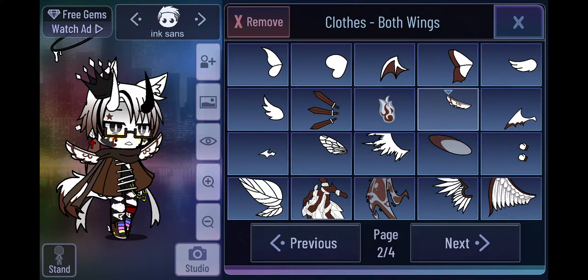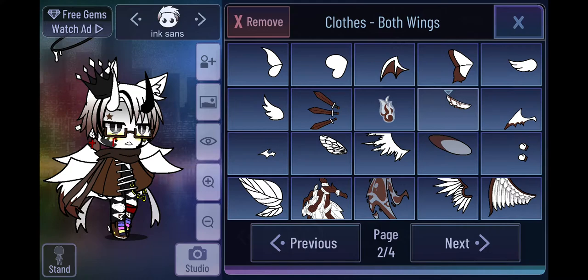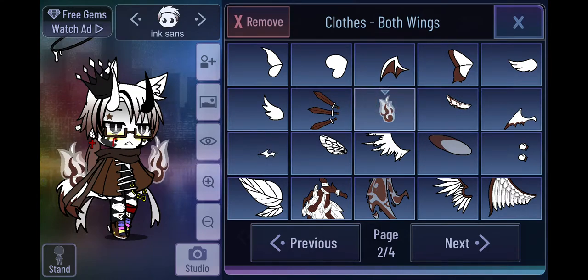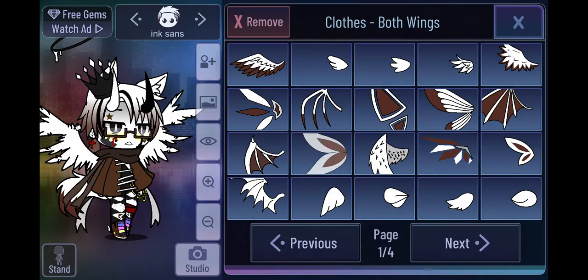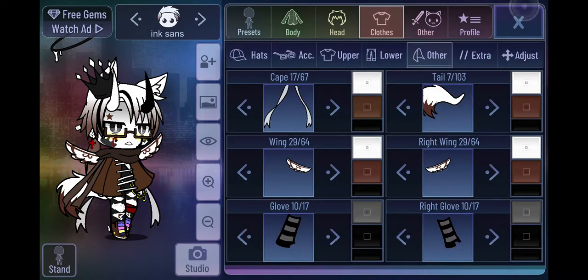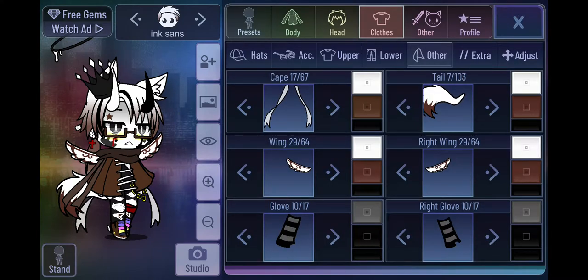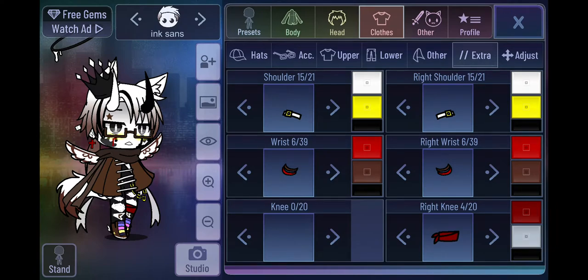Wings are a bit complicated - I'm trying to choose between a couple of wings. These ones - I don't know, this is where I need your help guys. This one or this one please. I don't know which one to choose so this is where you guys come in. This part is just my little detail - I like making Ink a bit depressed. White, yellow, these red blasters, red and brown blasters.